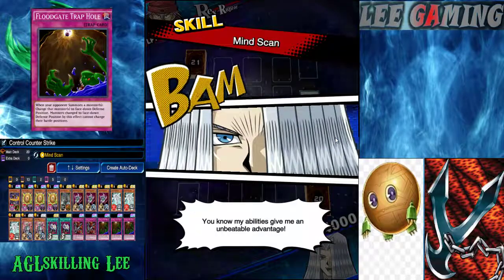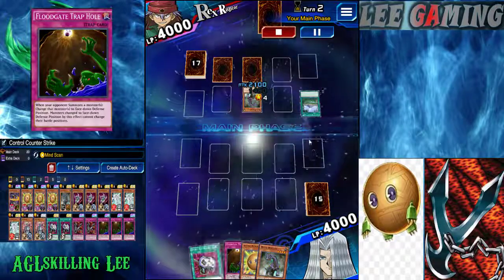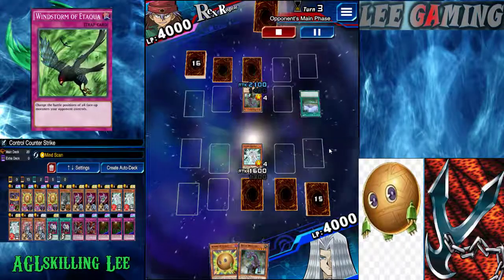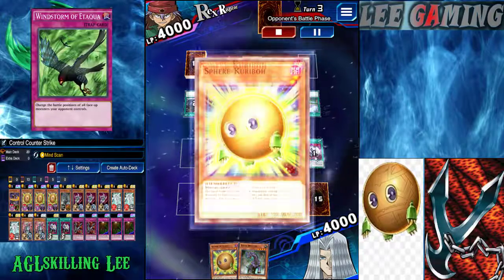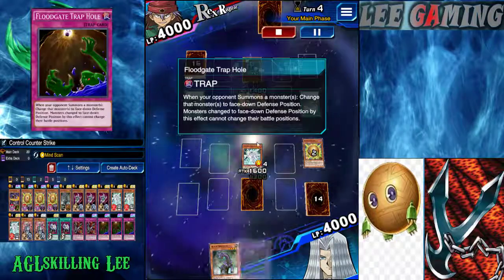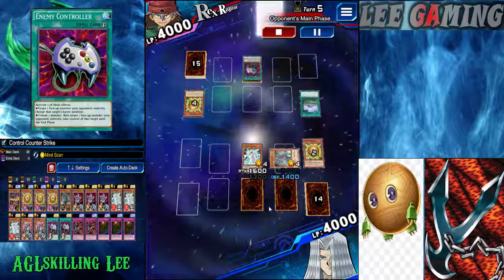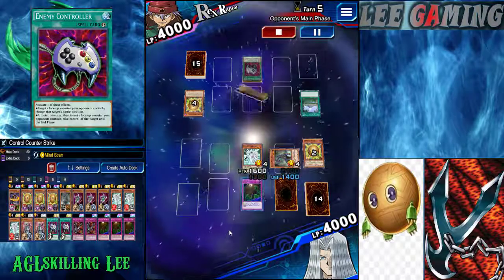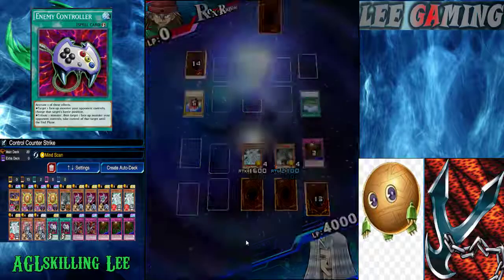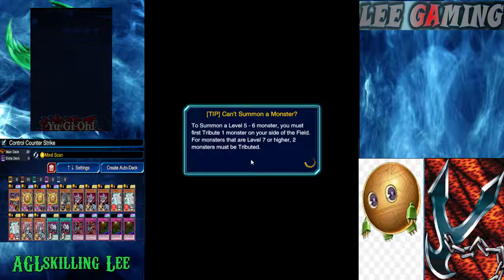The Dino deck is decent — maybe a tier 2 deck — and it really irritates your opponent. I have Sergeant Electro, pinpoint, and Windstorm. They do a Parallel Twist on me — no problem, I got a Bola to turn it into defense position. I use Sergeant Electro to pin Enemy Controller. He has a Bola himself but I have four cards on the field and he has none, so it's pretty much GG at this stage. Easy money — you just can't deal with the overpower of the defense mechanism of this deck.